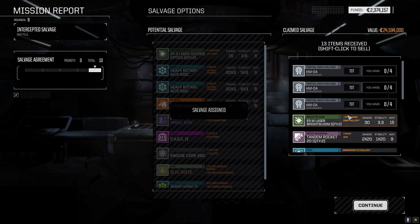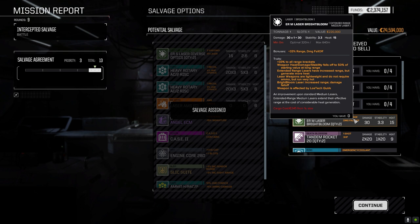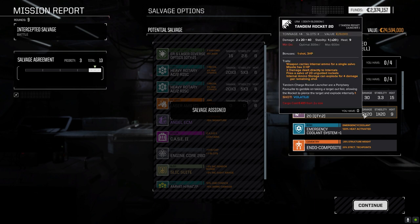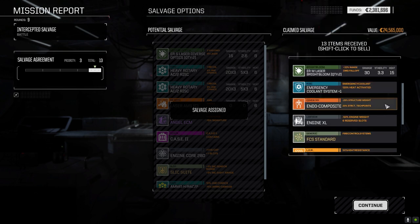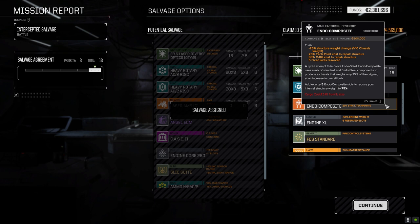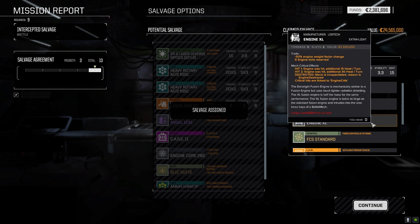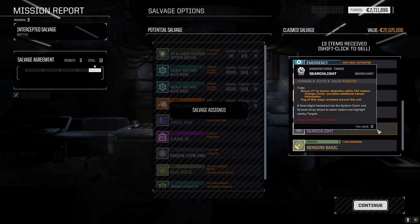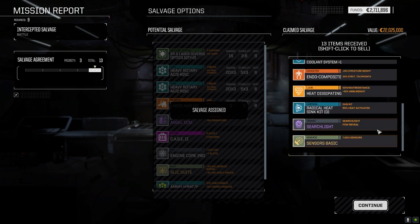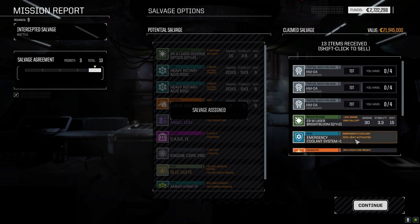Medium laser bright blooms — plus 33% range, not bad. Tandem rockets 20 — four salvos, one shot; let's ditch that. Emergency cooling system plus one, we'll hang on to that. Excel engine — take it for C-bills. Standard fire control system can go. Heat dissipating armor is really nice. Searchlight — one sensor detection for 120 meters, fog of war always revealed around this unit, that's kind of cool. Basic sensors can go. Not too bad overall.